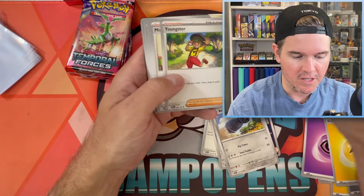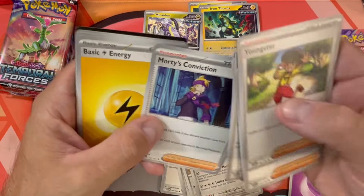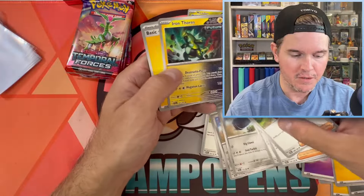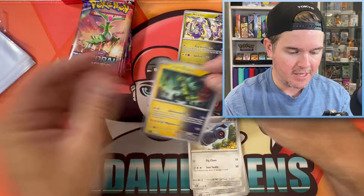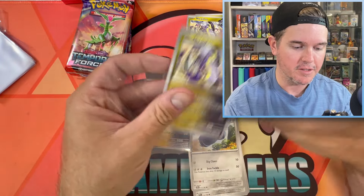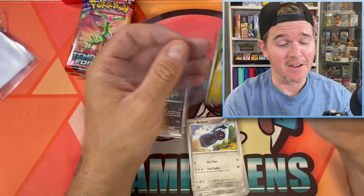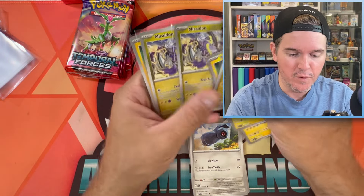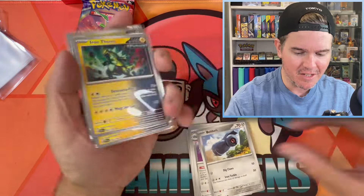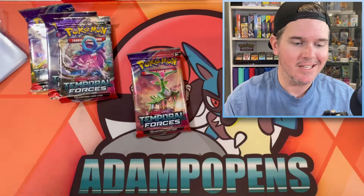Another Buddy Buddy Poffin — lots of Iron Thorns in here. Morty's Conviction has a really cool SIR with Gengar in it. I'm going to sleeve up the non-holo variants here because I need one for the master set. Yes, I am doing another master set for this set. The non-holo variants usually sell for four to five bucks, so if you're opening pre-release kits, don't chuck all this stuff in with your bulk.